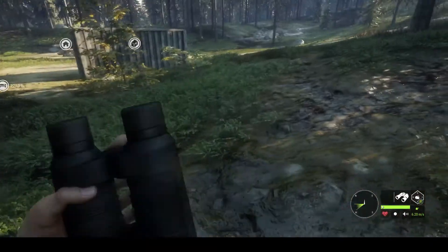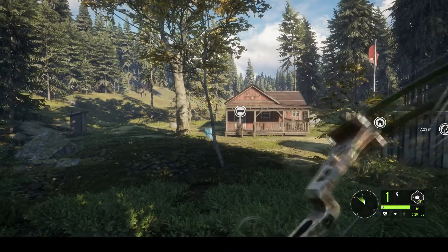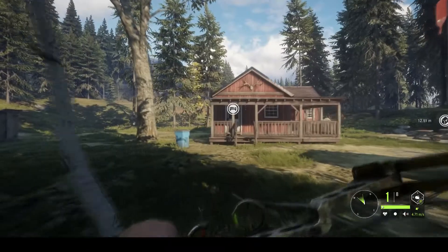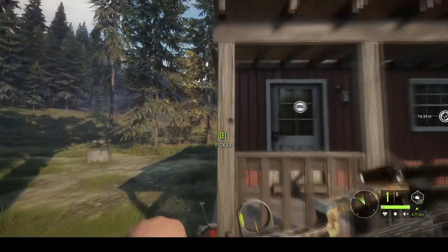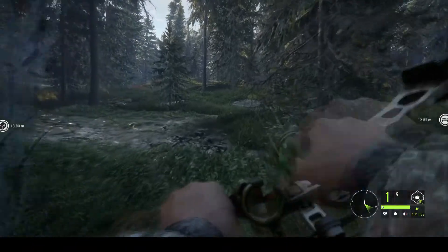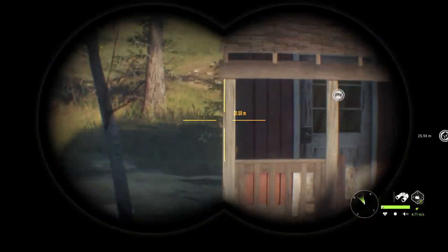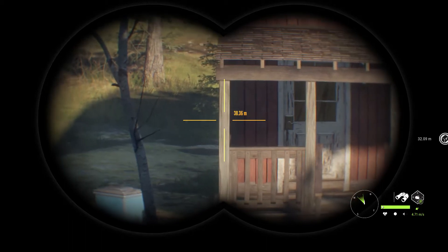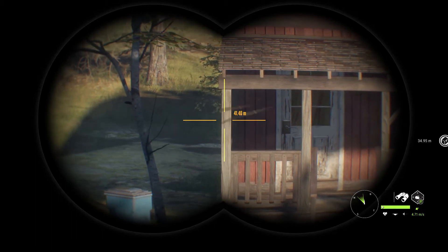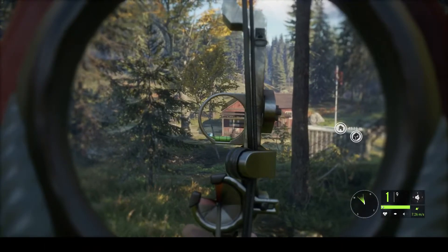Hopefully you guys are getting the point I'm trying to make here — windage is very important when you're bow hunting. Back at 20 meters and it's not that bad — pretty much dead on again. Now we're going to try that at 40 meters. You can also gauge the wind with your headphones if you have really good ones, and then use the other skill for distance zeroing. I'm going to try this shot at 40 meters — gauging wind direction, reading seven m/s.